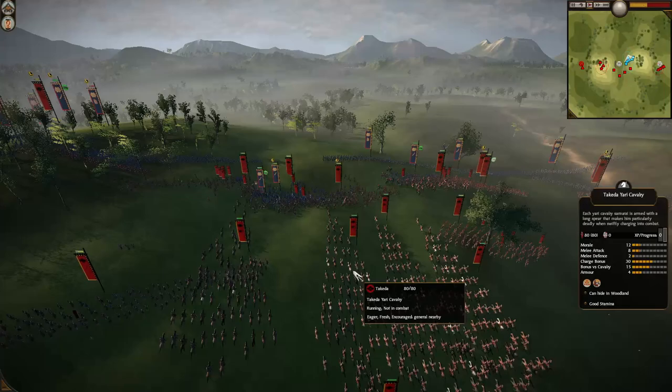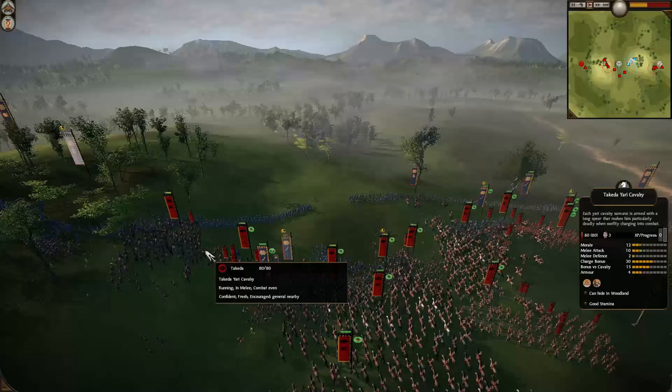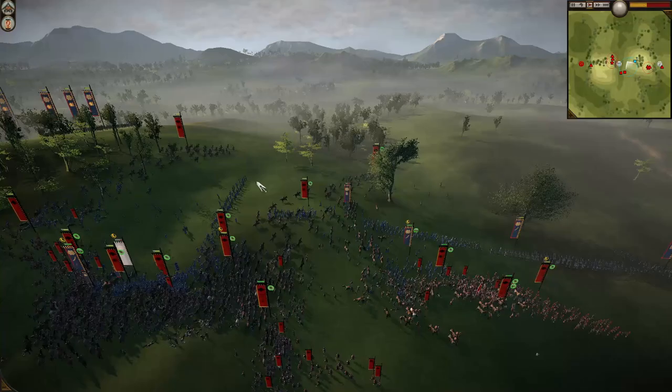Switching to wedge formation, I think. Oh, he's going for it. Oh, wow. Look at this. Oh, and they're slipping right through over here. Charging straight in. Wavering on that side as well. Did he break through yet? Oh my god, this entire Date front line over here is just evaporating. And look at that cav in wedge formation just running wild. They're on the loose.